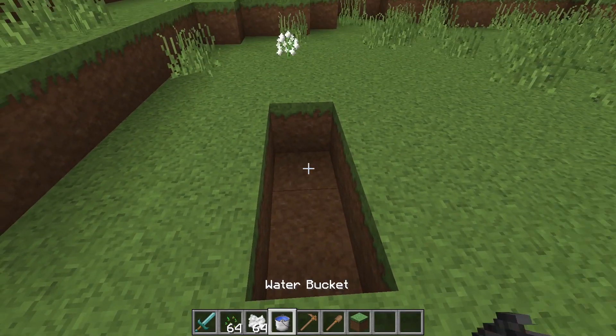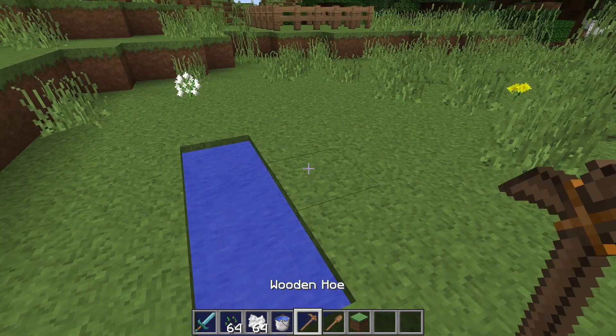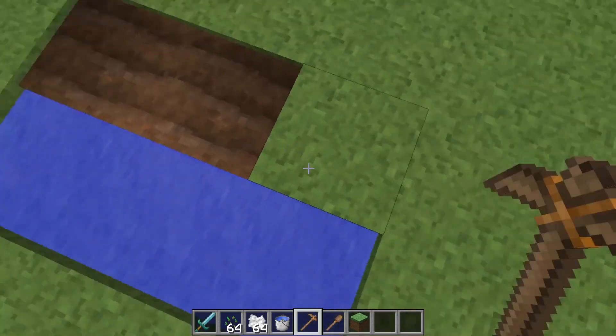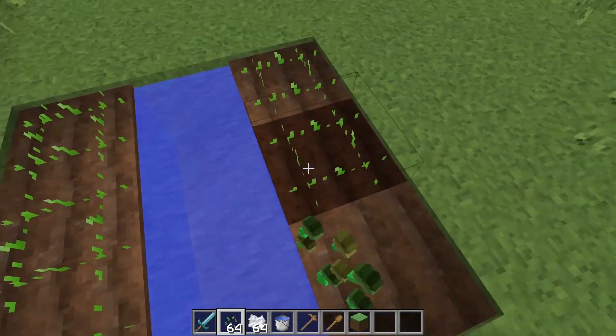Here's a quick lesson in how to grow it fast. Just get some water, hoe some ground, break some grass to get some seeds, and plant the seeds.